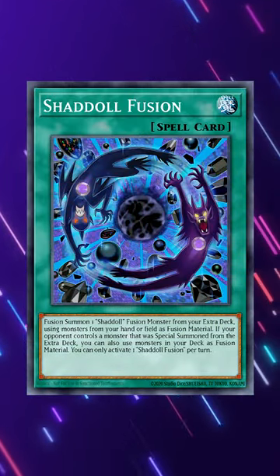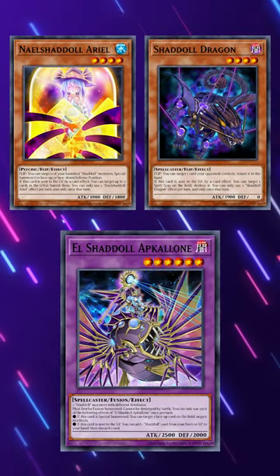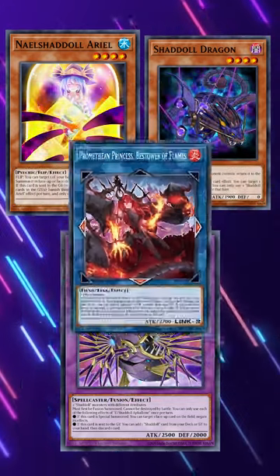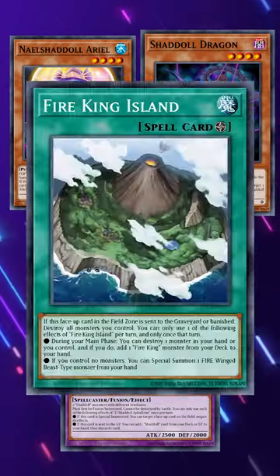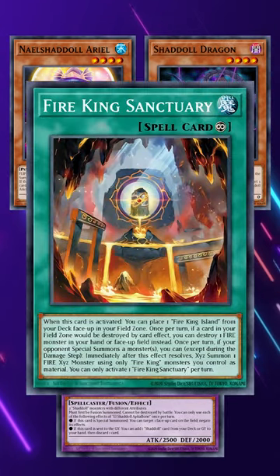What you're going to do is activate Shadal Fusion, sending Nail Shadal Ariel and Shadal Dragon to summon El Shadal Apkilon. Chainlink 1 is Ariel, targeting 3 cards in the graveyard to be banished, including Garunix and Princess. Chainlink 2 is Dragon, targeting the island to destroy it. And Chainlink 3 is Apkilon, targeting the Sanctuary, permanently negating its effects.